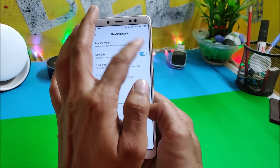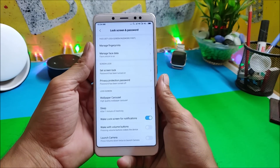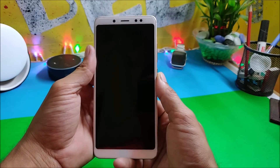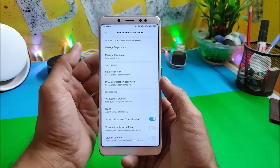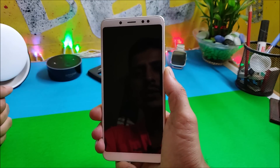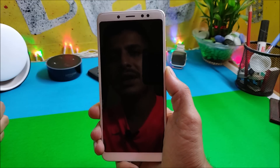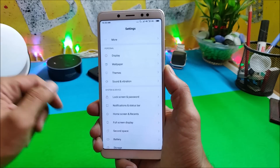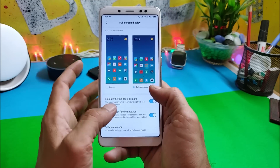Under Lock Screen and Password, the fingerprint sensor is working great — let me show you. As you can see, there is no delay in unlocking the device. Talking about Face Data, face unlock is available and also working fine. Let me show you an example: the device is blocked, and once I press the power key — even sitting behind the camera — the device is still able to recognize my face.